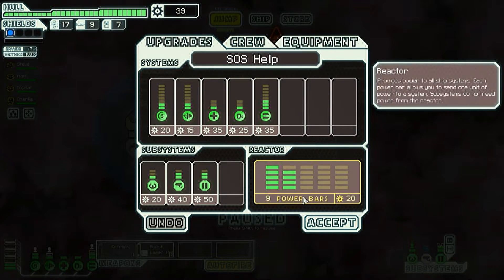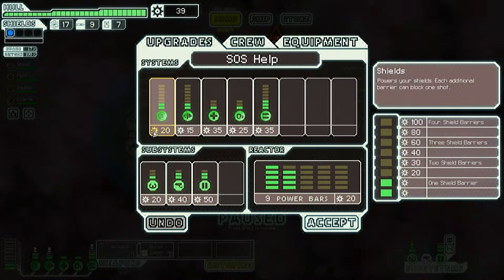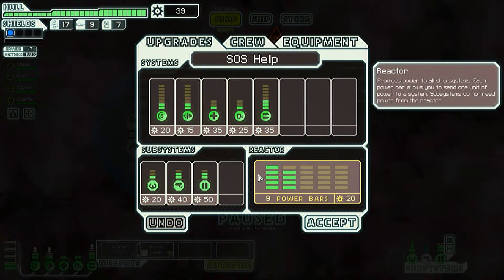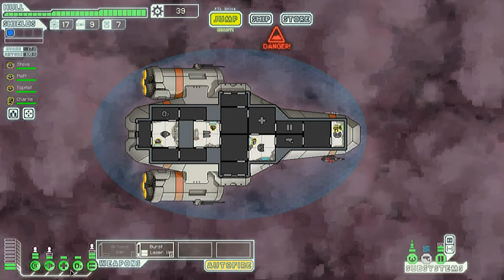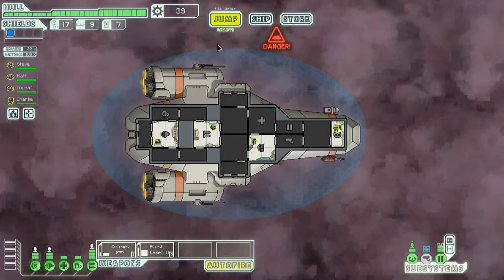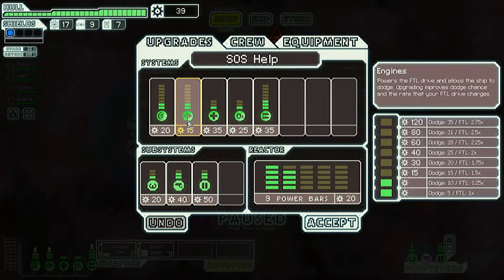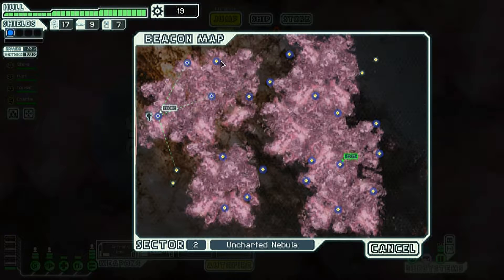Repairs to our ship — shields might be good, same with weapons and medbay. Yes, everything is good to a degree. Let me check something — we can put weapons to full systems. We don't even have energy bars, so we need a couple energy bars. I'll do an energy bar preemptively.